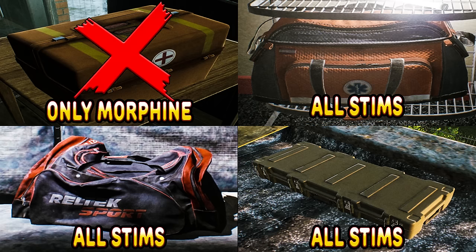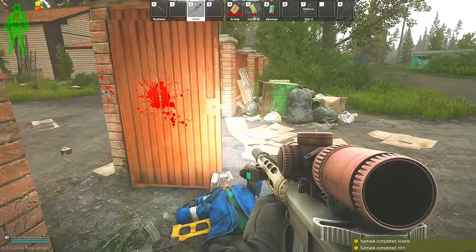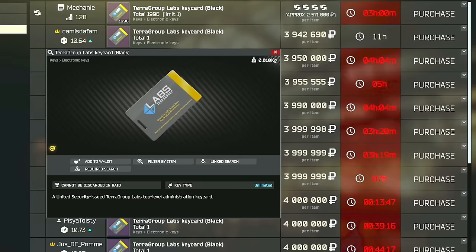Even though you would assume that a med case should have stimulants in it, that's just not the case. So the actual options for you to find all of your stims are going to be med bags, duffel bags, and 5x2 weapon boxes. And besides this, you do have Sanitar and his guards. Or if you do like to do some raids on labs, then you do have the black room there, as well as the keycard with blue marking, which is Sanitar's office.